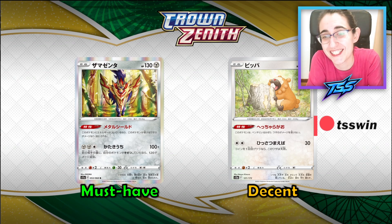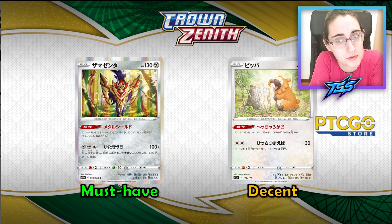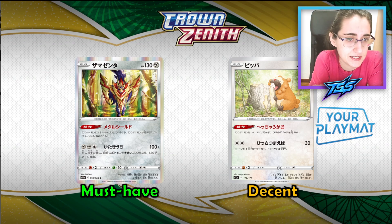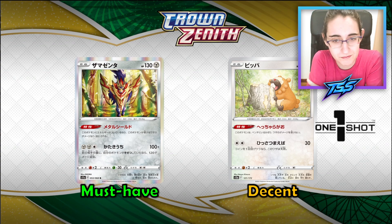Then we have this Bidoof, which is happy trying to bite a tree. I don't know if this Bidoof is going to be played over the one we already have. The existing one has 670 HP, which is pretty good, but this new one has the ability of not taking any damage while on the bench. Whether you go for one or the other will heavily depend on the format, but overall I really like the bench protection ability. I'd try to get at least two copies just in case it becomes more played than the other.